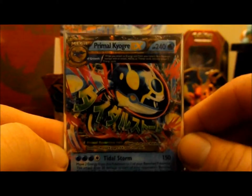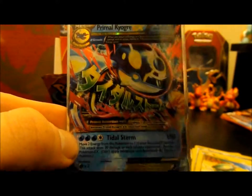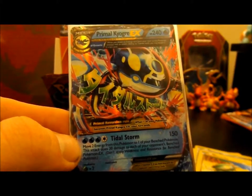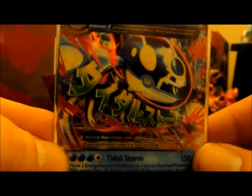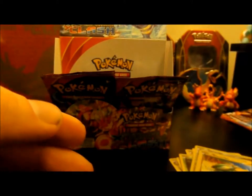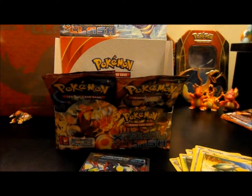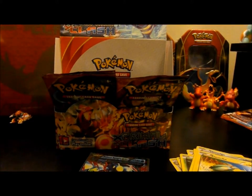That is frickin' awesome! Thanks for watching the third video guys. I'm glad you guys have been a part of this. That's pretty frickin' sweet — I was hoping to get at least one of the Primal Pokémon; I was hoping for Groudon of course, but that's crazy. Even with the holo on the frickin' eyeball, it's just bonkers. Give you guys another code card for sticking around — hopefully the good luck happens when you guys get free codes.